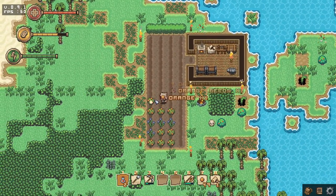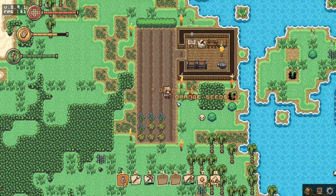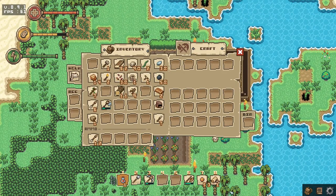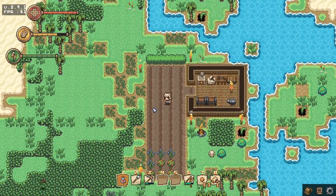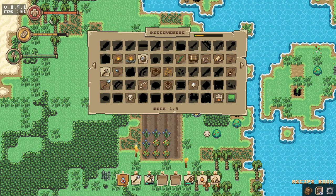Welcome back ladies and gentlemen to Let's Play Forsaken Isle. My name is Weasel, and as you can see in the upper left corner this is version 0.91, at a slightly different resolution as well so the inventory is now fitting a little bit better into the screen. They added quite a few little updates and a new feature: the recipe book, which will show you what you have discovered.